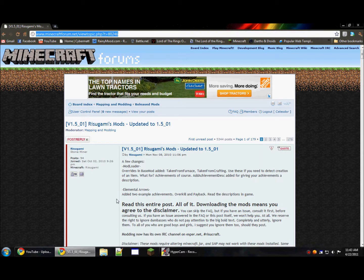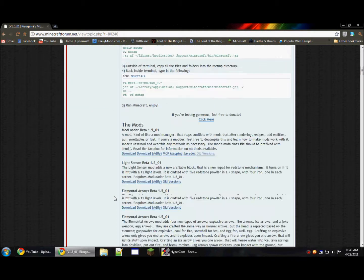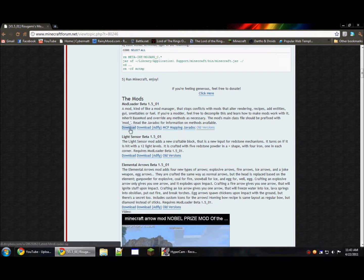This is the URL for the main page of the mod loader on the Minecraft forums. It will be in the description box. All you have to do is scroll down and click download for the mod loader for the current version of Minecraft.